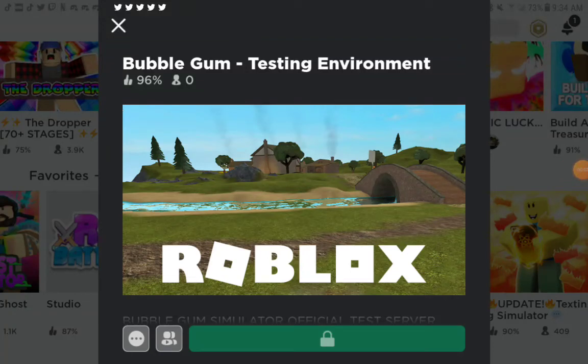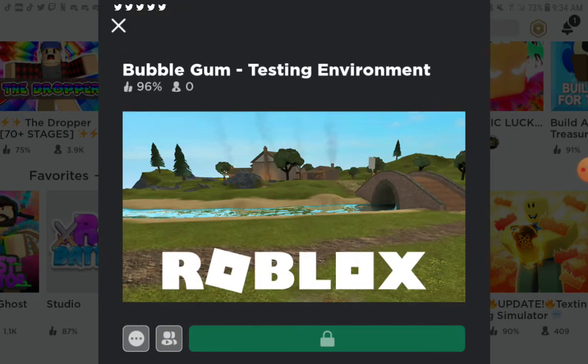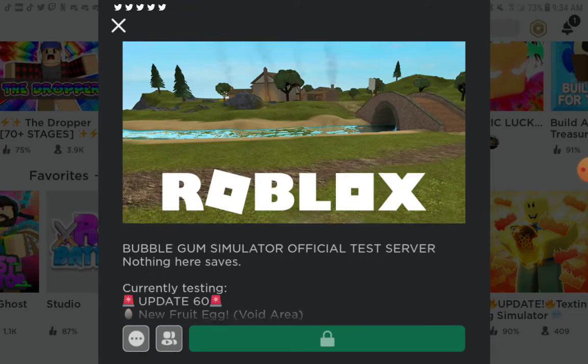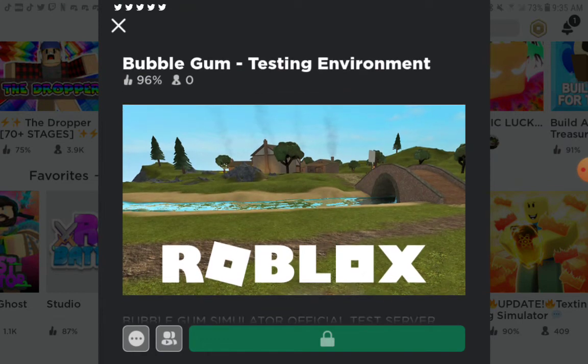Hey guys, today I'm going to be explaining how to get to the Bubblegum Simulator Testing Server, which is right here. I'm explaining this because I already explained it in the pinned comment on my most popular video, but nobody is reading the pinned comment. There's still a bunch of you just saying, 'Where's the link? How do we get there?' So let's just start explaining.